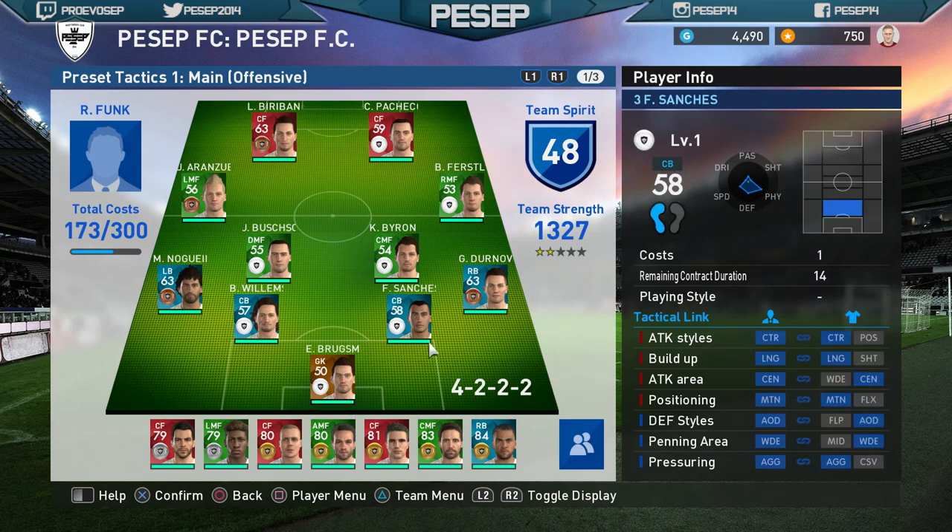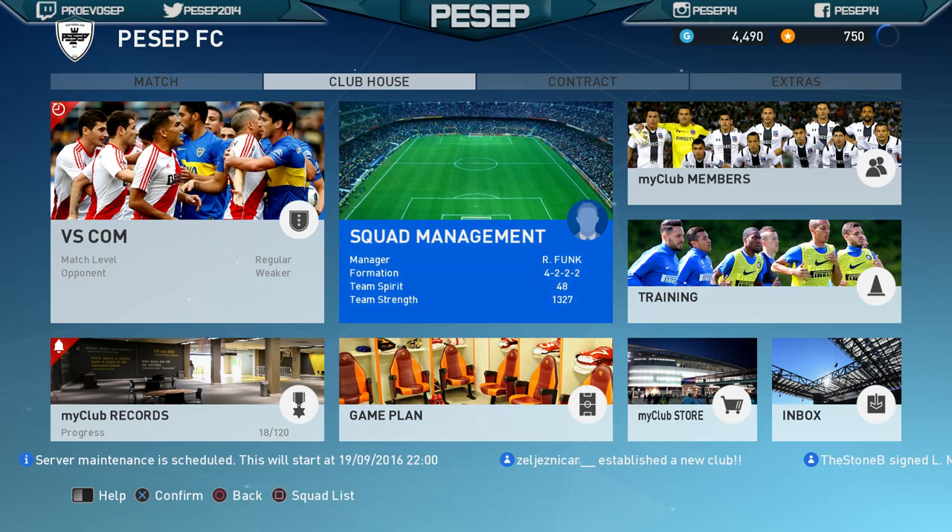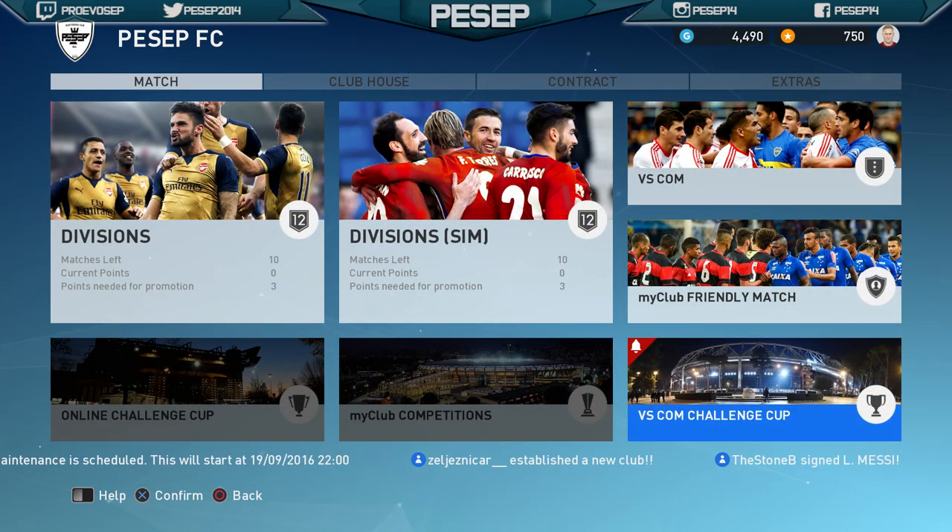It's the easiest competition. After you play 10 games, you release them, you get GP, and then you replace them with the scout players that you get. Once you play 10 matches, you release these guys and replace them with your scout engine. Make sure your bench has high rated players — any high rated player that you have, put them on the bench because you need your team strength to be at least 12,000 to join the Novice Cup. Get your lower-rated players in the squad and then we're going to go to VCOM Challenge Cup and play the Novice Cup.